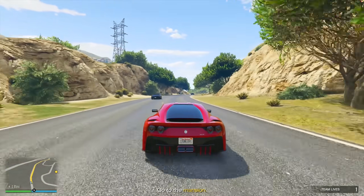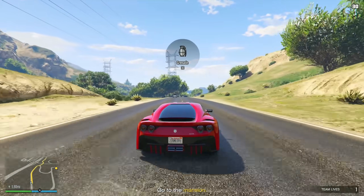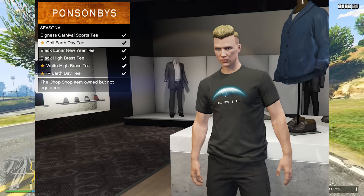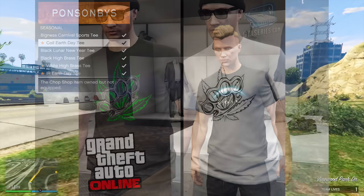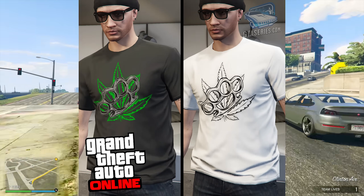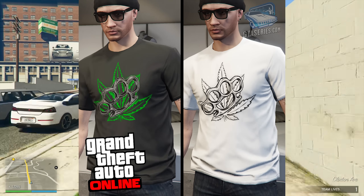Let's talk about the Earth Day event and rewards in GTA Online. We have a bunch of different rewards — all you need to do is log into GTA Online to receive the green 420 dress, the Coil Earth Day t-shirt, plus replenish snacks in your inventory. For another reward, complete a biker business sell mission to receive the white high brass t-shirt.